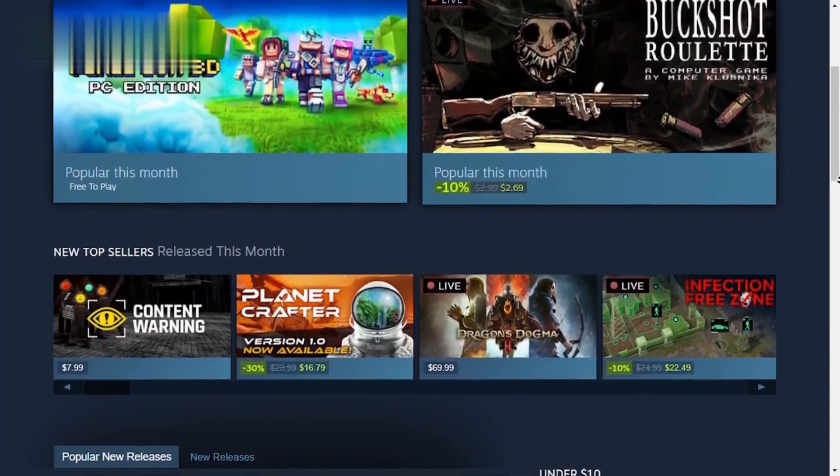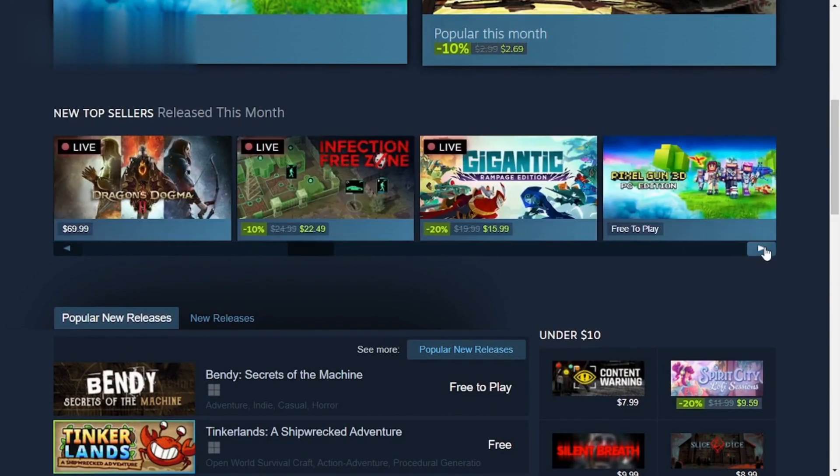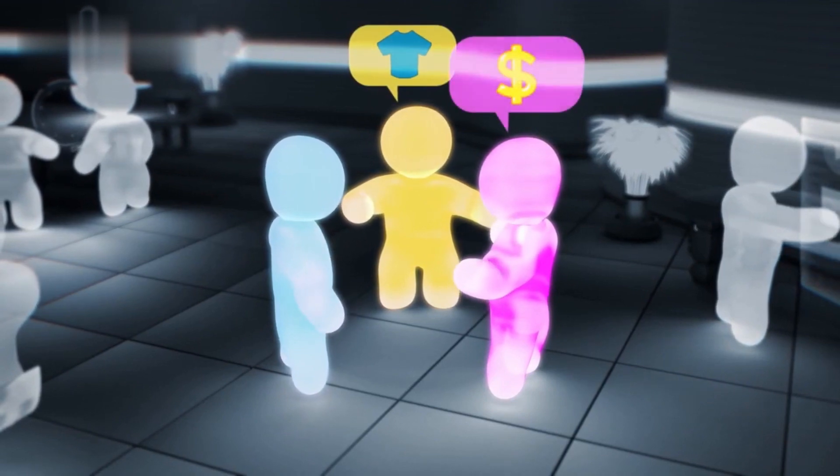Take some time to browse through the various listings and familiarize yourself with the types of items available for sale. You might be surprised at the demand for certain virtual goods.